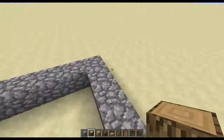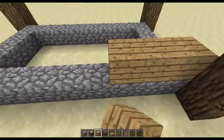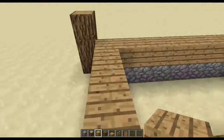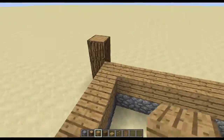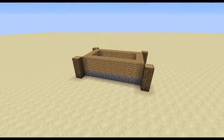Next, place in your log framing at each corner. These pillars are going to be three blocks tall. After the logs, put down two layers of oak planks on top of the cobblestone. Again, I'm using oak because, in my opinion, it looks pretty cheap, which for a peasant would be exactly the type of wood they would use.